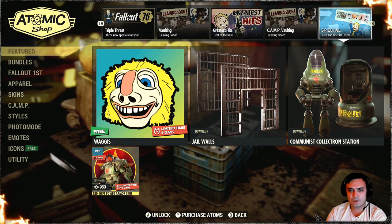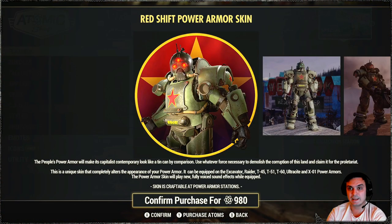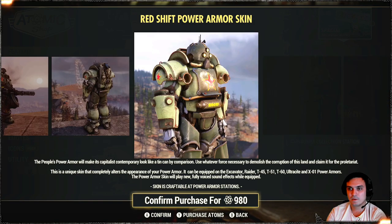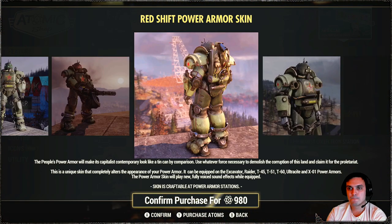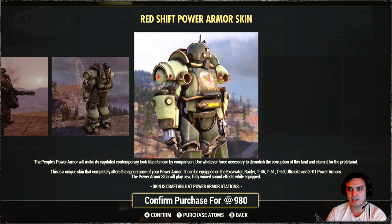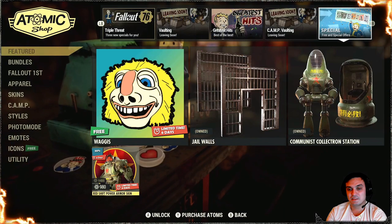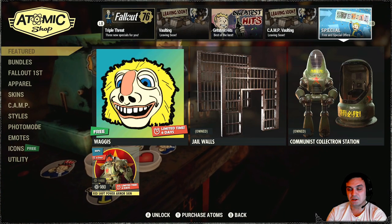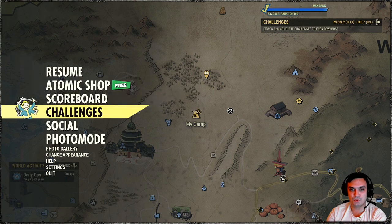Alright, so for Fallout First, if you have it, we have a discount. With a 30% discount, we can get the Redshift Power Armor. So am I gonna start collecting power armor since we're gonna get power armor stands? Sounds like a good deal, but I'll think about it. Anyway, let's go back to the challenges.